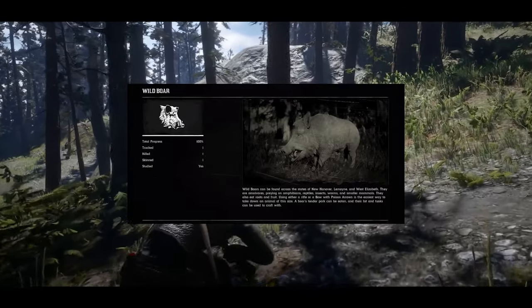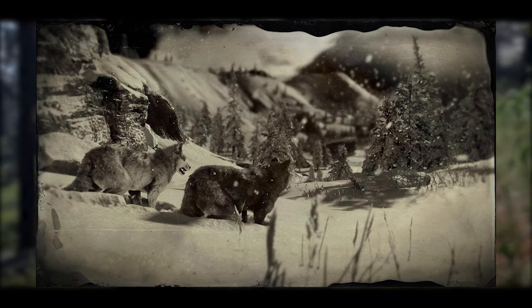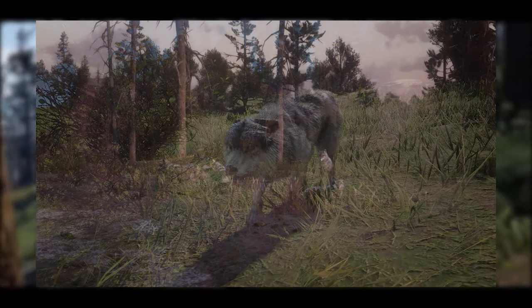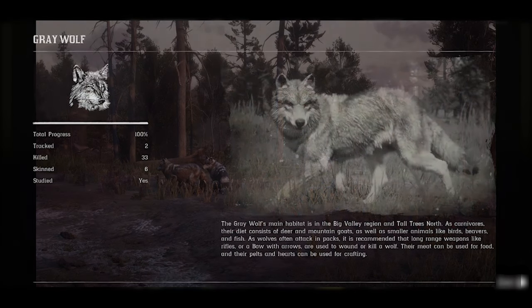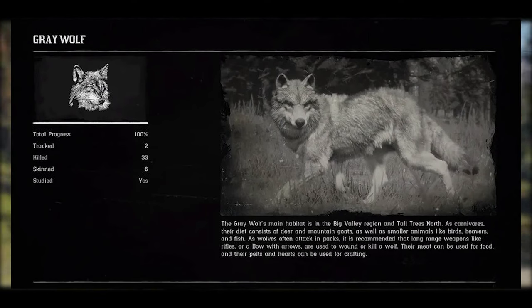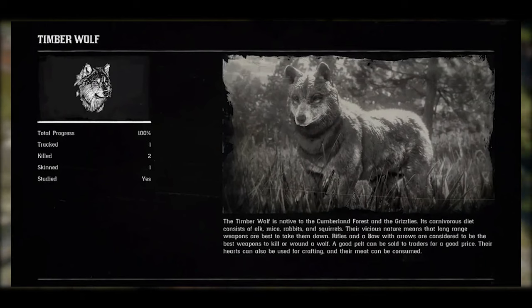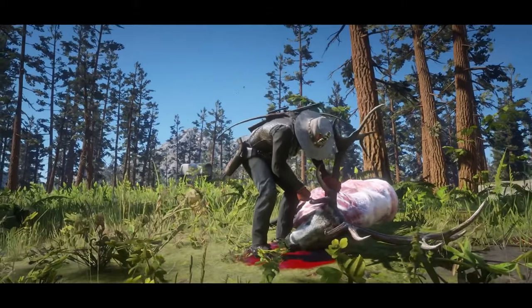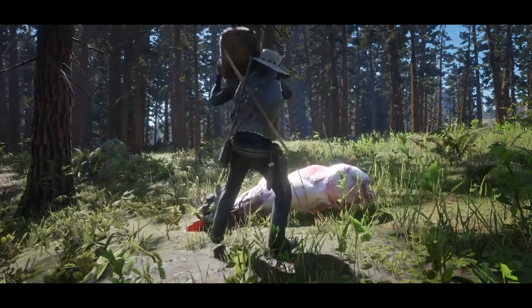For wild boar, I prefer using the rifle — it is the recommended weapon in the game. For gray wolves, use similar weapons to other animals: commonly a rifle or bow. In the bow category, a poisoned arrow is best, but even a normal bow shot to the head can get a perfect kill. Certain wolf variants may require a slightly different weapon, but the rifle remains the primary recommendation.